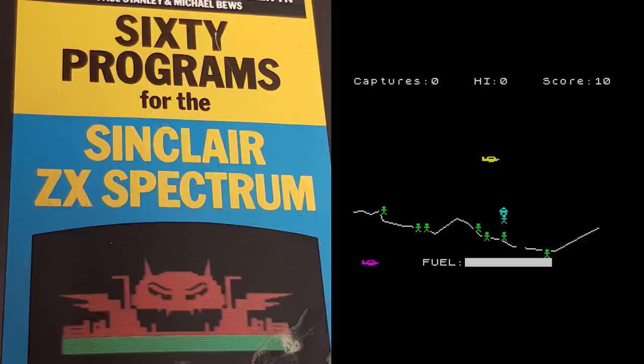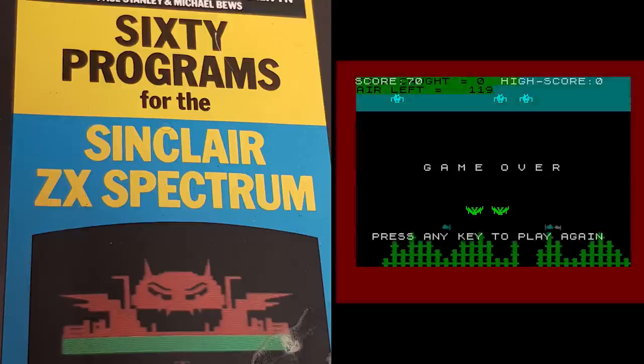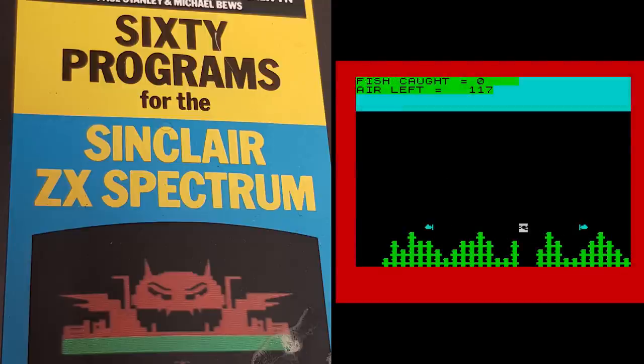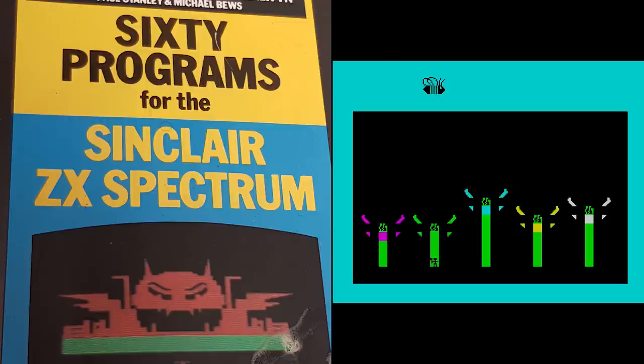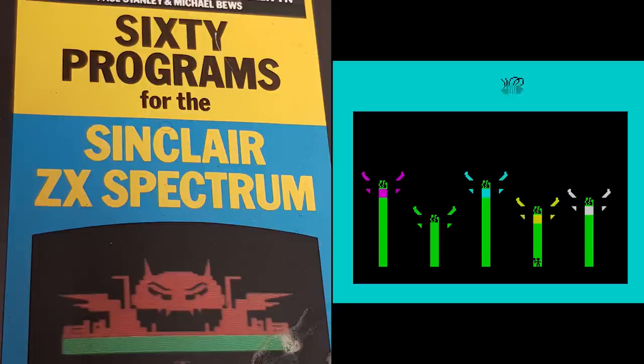And this is Defend — yes, obviously Defender. Even Galaxians get a shout. Moving away from the arcade stuff, there's Scuba and Buzzy Bee. There are also some educational titles in there, and lots of other things like Mastermind and Battleships. Quite a good haul, really, and to save you typing them out, you can download them individually from your favourite Spectrum site.